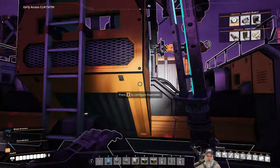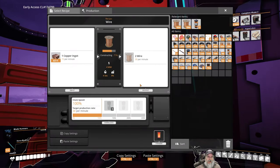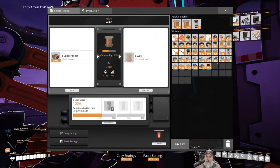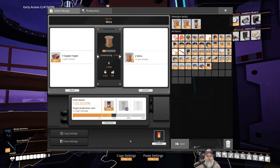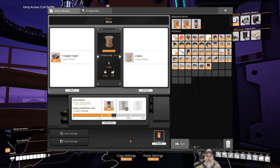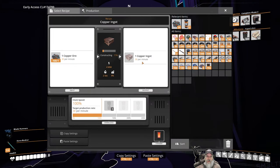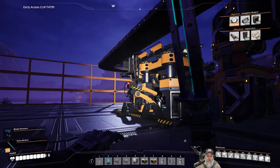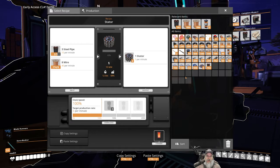Let's check the copper. We need to do a little overclocking — you need 40 wire per minute but you're getting 30 wire per minute. Let's grab a power shard and bump this up to 40 per minute. Now we have 40 per minute, and the smelter needs 20 per minute in, but the refiner is sending 30 per minute, so this can actually be down-clocked to 20 per minute. Twenty per minute out, 20 per minute in, 40 per minute out, 40 per minute in — ladies and gentlemen, we have our stator production going.